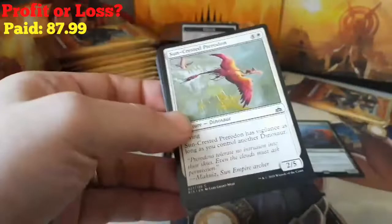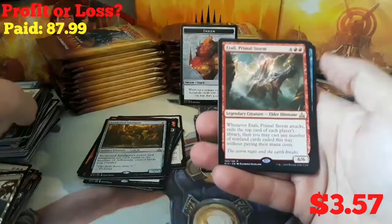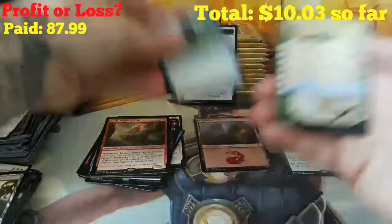Gotta pick up the pace, don't want to make a 20-minute video. We got a Foil in the back — it's a blue. A Foul Orchard, Thundering Stampede, Forerunner of the Coalition, and a Nezahal Primal Tide. And our foil is a River Darter. And a Sapling on the back. Last pack in our first stack — haven't hit anything crazy yet.